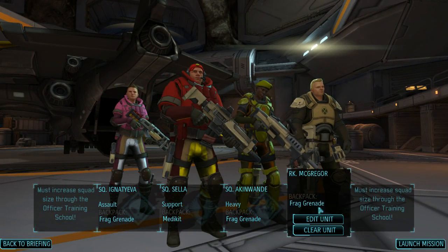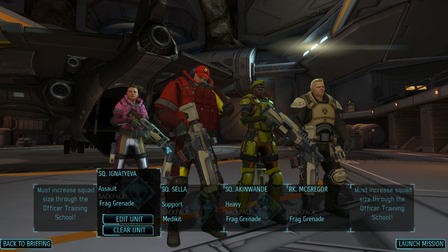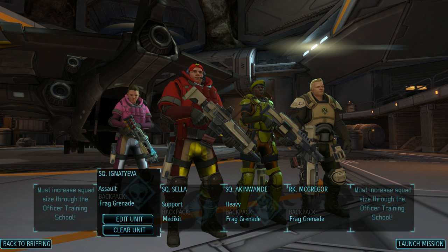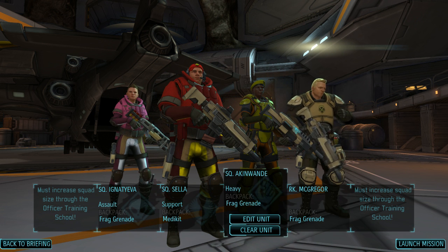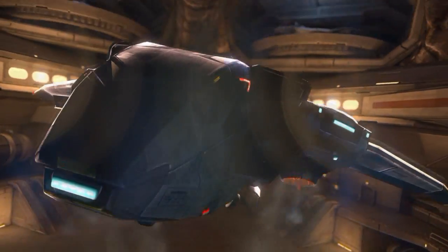Here is our team. Notice, as they got the promotions, they now have different weapons. For example, the assault class has a shotgun, the heavy has an LMG — and the heavy will have a rocket launcher as well. This team looks good, so let's launch the mission.